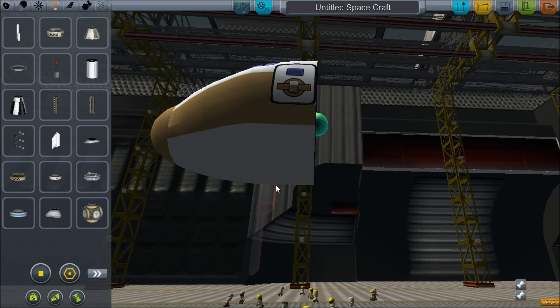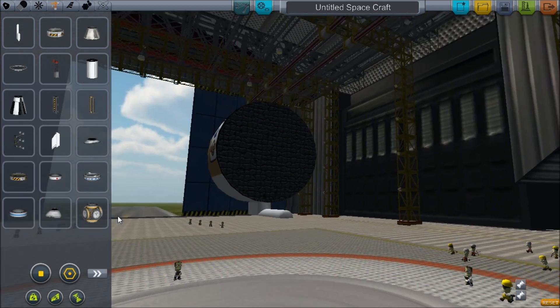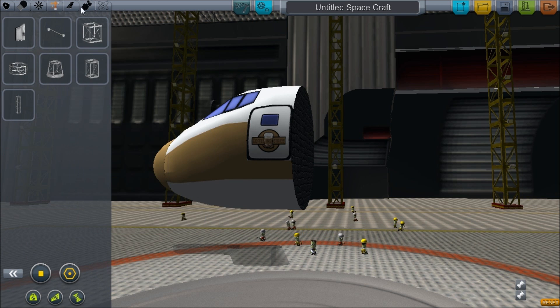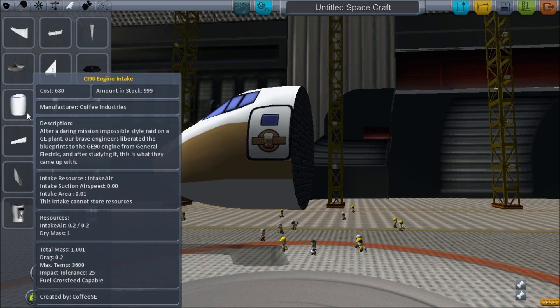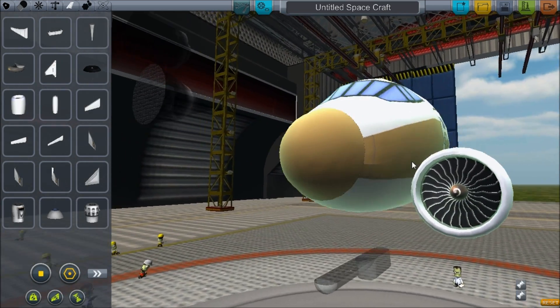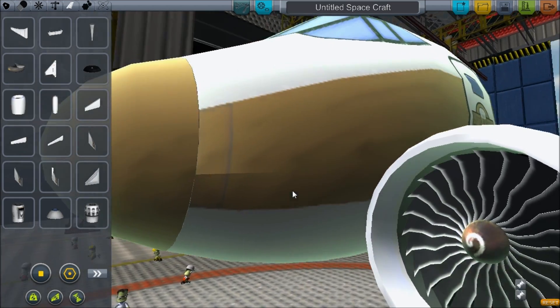We can use these pylons for mounting our fuel tanks relatively close to the wing, so that's a nice part we can use. The parts really fit well — I've had a lot of fun playing around with it. You even get the air intake like this one, it looks amazing. The modeling has really been done well.